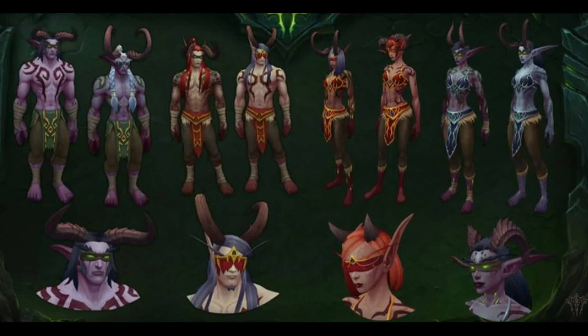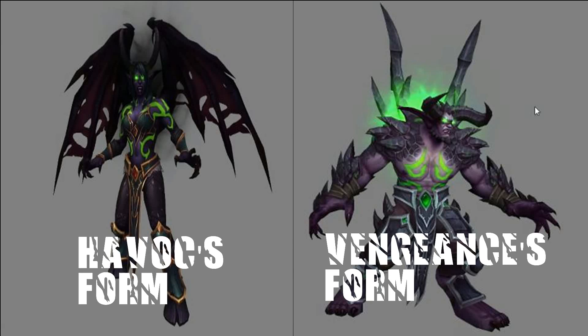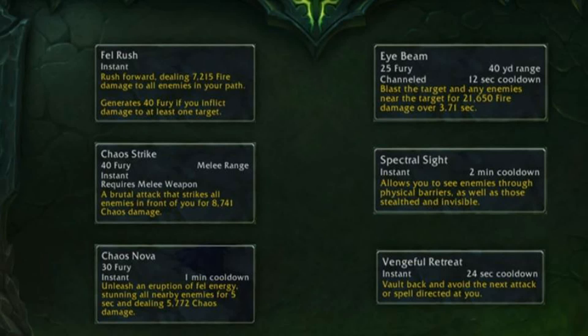They are looking like a very good class, and it's definitely something I'm going to try on the PTR. Here you can see the Metamorphosis form for both Havoc and Vengeance. As you can see, Vengeance is quite a bit bigger and tankier looking than Havoc, which gives you the idea of which spec is which. Blizzard hasn't revealed yet what the Metamorphosis form actually does — we're still yet to hear about that.